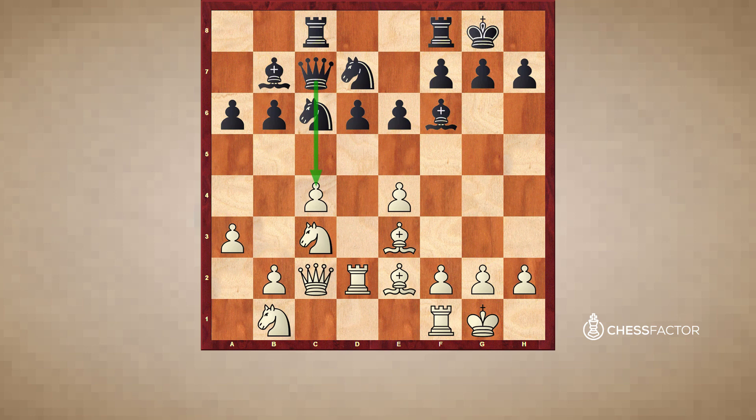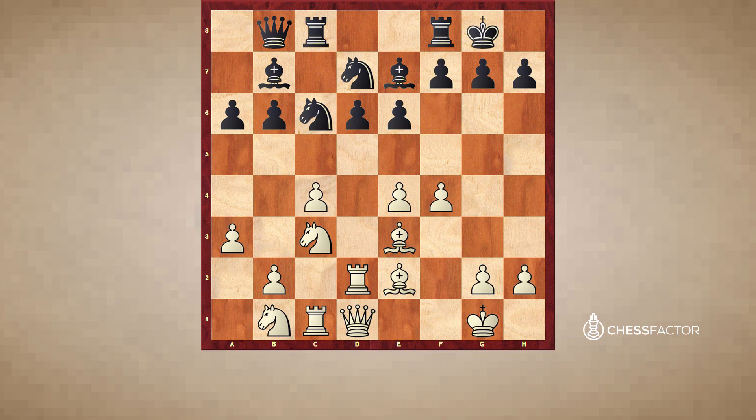The pawn on c4 could get into trouble at some point, so I need to be very careful. Rc1, keeping the pawn c4 under control. Qb8 is a very typical development for the hedgehog. Qd1, Be7, f4, Na5 — attacking the c4 pawn, so I really have to play b3 to protect it. Qc8.